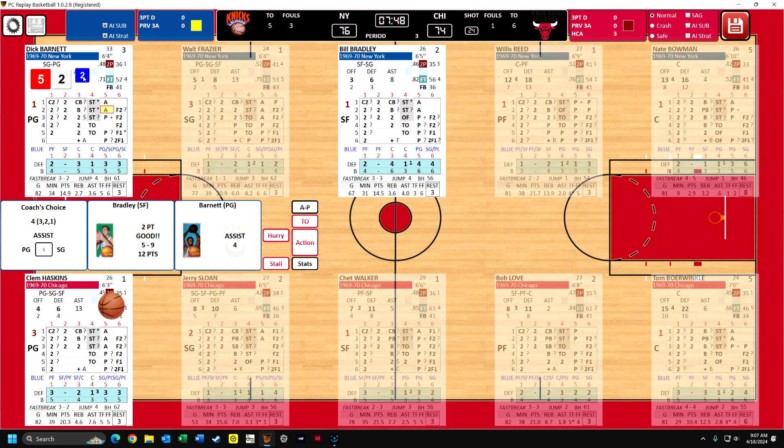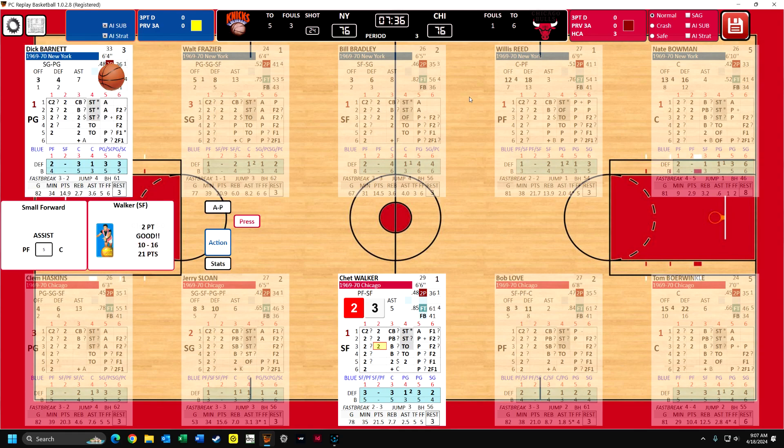Here's the system - there's a blue die roll of two, and you look down here, and the two is the shooting forward, the small forward. So that's why Bradley got the basket from Barnett. That's how it all works out, but I don't really pay attention to that. I mean, it's interesting when you're learning the game, but the computer is perfectly programmed, so there aren't going to be any errors. Okay, Chet Walker comes down, he immediately scores - twenty-first point, tie game again. And now Bradley comes down, the play's going to go to Bradley, Bradley scores easily.